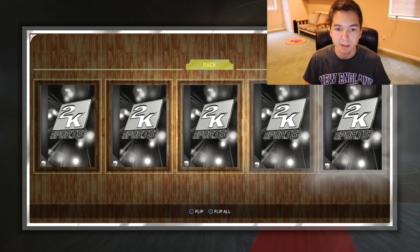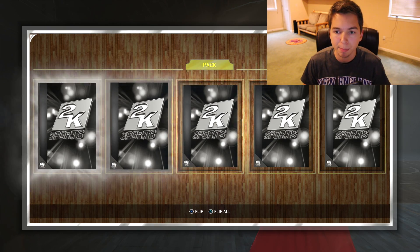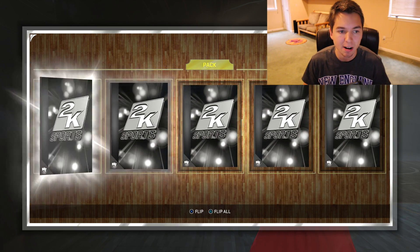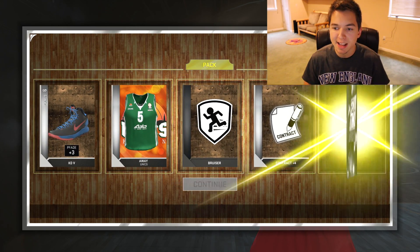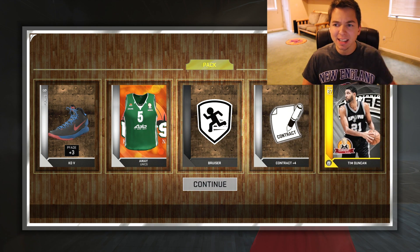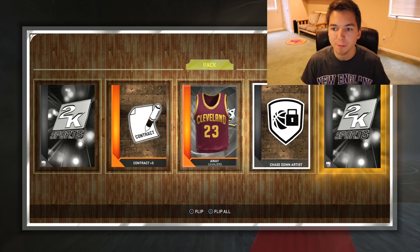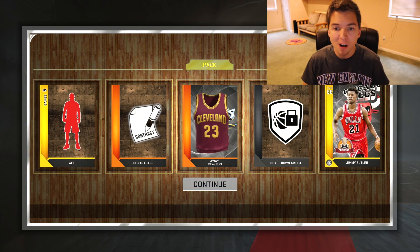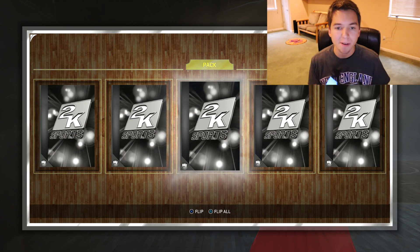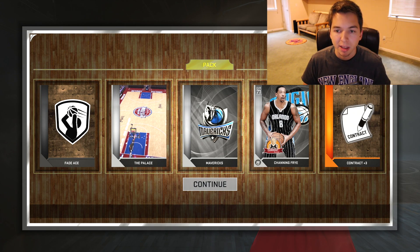We get a gold. Flip all — Wesley Matthews. Not a bad pull. A bunch of silvers, but we do have a gold in here. Another gold — are you serious? These packs are on fire right now. We get Tim Duncan, 87 overall. We're getting another gold player. Will it finally be a Rookie of the Year? No — Jimmy Butler. A card I already have, but we'll just throw him on the auction house. Flip all and we get Channing Frye. That's not what we wanted.